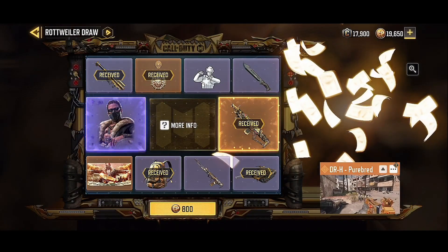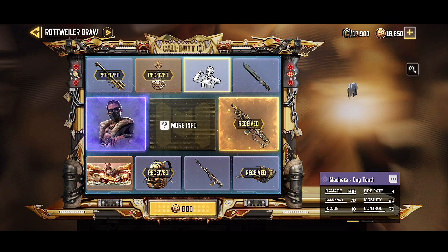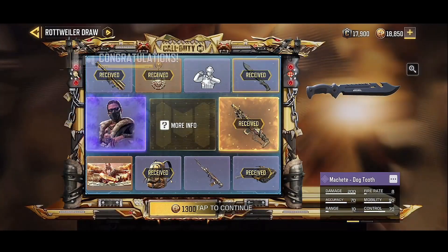That's it. I don't want anything else. Actually, I do want this knife though - the Machete. See if I can get it. I got it. Okay, I'm done. I don't need anything.